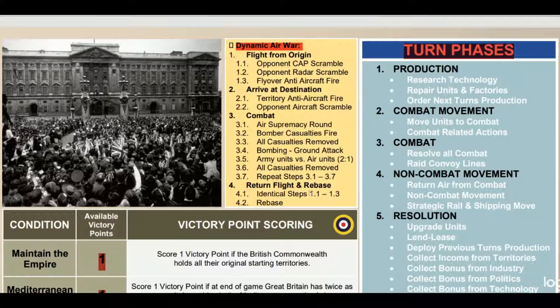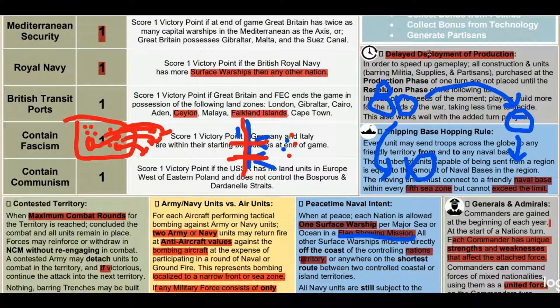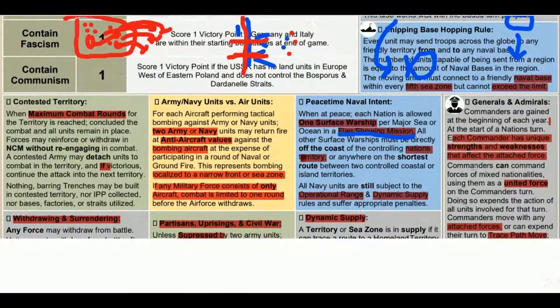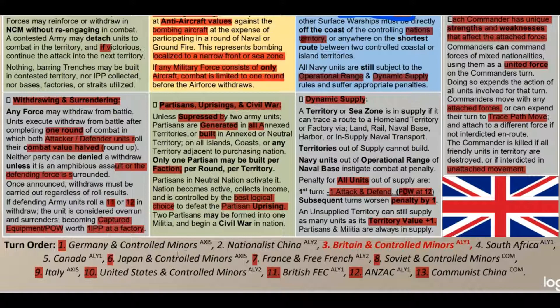Page two dealt with more house rules, turn phases, dynamic air war house rules, and victory points - pretty similar to the vanilla game. We also have house rule sets covering delayed deployment, production, shipping, base hopping, contested territory, army/navy versus air units, peacetime naval intent, generals and admirals, withdrawing and surrendering, partisans, uprising, civil war, dynamic supply, and a restructured turn order breaking away from the classic Axis and Allies system.